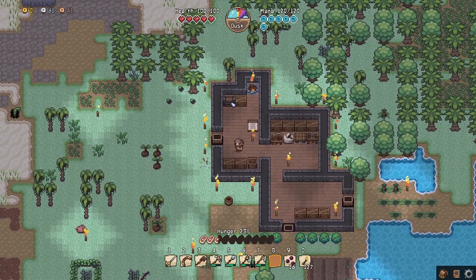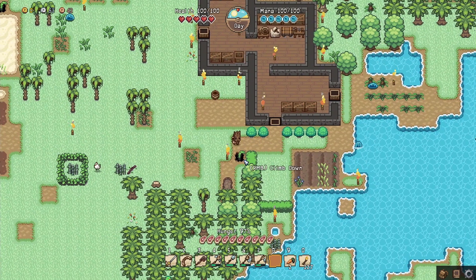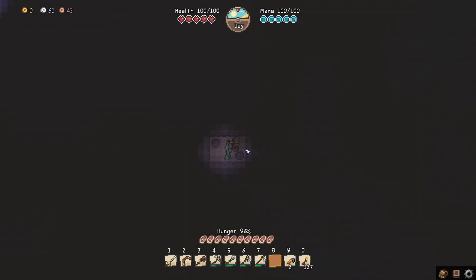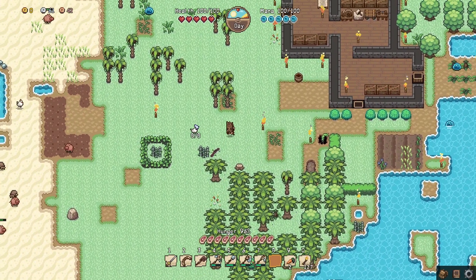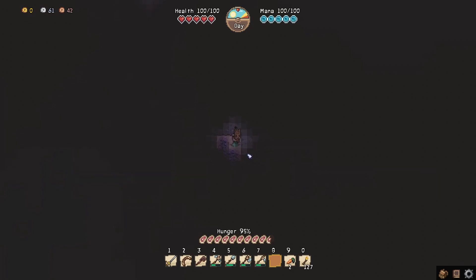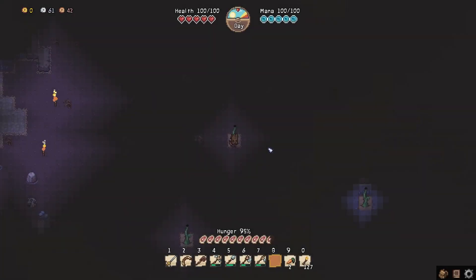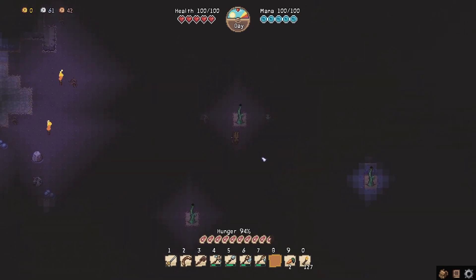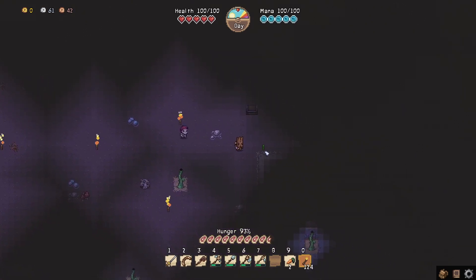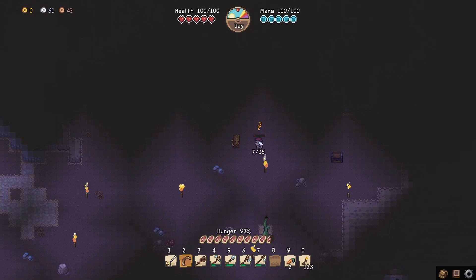Caving in this game looks similar to Minecraft. Before going down make sure you're prepared. To enter a cave you use vines to descend — you want to find a spot that isn't surrounded by wall on all sides. I'll use this entrance here. It's dark down there so you need torches — I've already placed some. You can find chests down here, and there are enemies too.